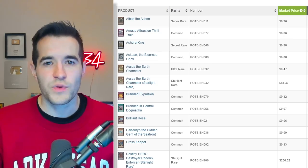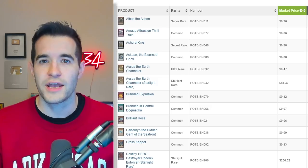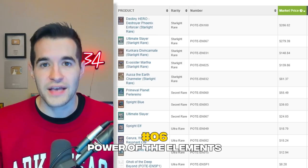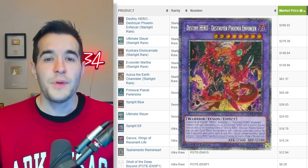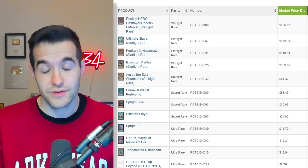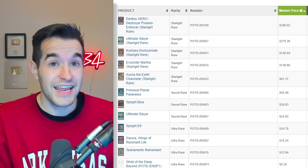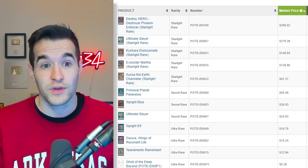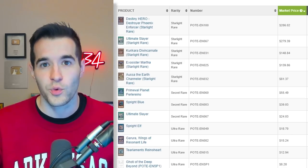On to number 6, we have a set that's very strong — an amazing meta set but not necessarily a collector set — though it had to be on the list: Power of the Elements. This is one of the absolute best sets of the year because of the archetypes that came out of it. Not a lot of collector cards. I do like the DPE Starlight — a lot of people weren't happy about this card being here, thinking it should have been in Burst of Destiny last year, which it should have. But it was a cherry on top, and it's something I searched for across seven or eight cases. It's a really beautiful card — the best collector card in this set, since it's E-Heroes and was used in the meta, so it'll be iconic. I think that card will age pretty well.